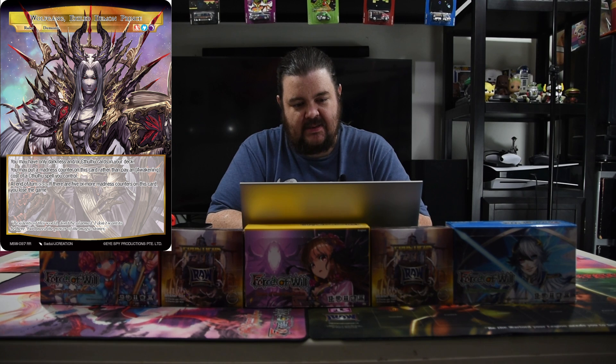He is a bit back there from the Magic Stone Wars set. He's pretty fun to play. He's a little odd because he does not have a backside. His name — our boy — is Wolfgang the Exiled Demon Prince, and we were playing the great old ones.